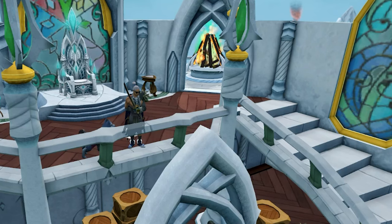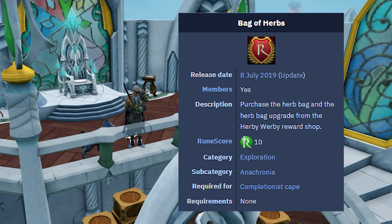Hey guys, my name is Yaps and today we're going to do a quick little guide on another completionist cape requirement — the bag of herbs. We're going to talk about how to do this one; it's relatively simple and straightforward, but sometimes seeing things in video format helps you understand what you need to do better than reading wiki pages. We'll cover how to get there, what you need to do, time tables, and then you'll have the achievement out of the way.